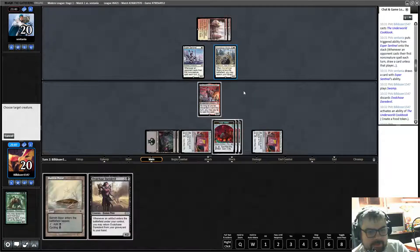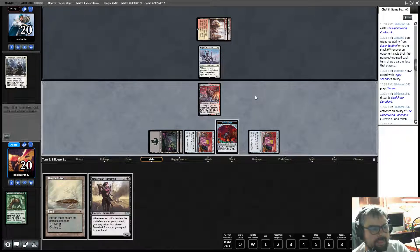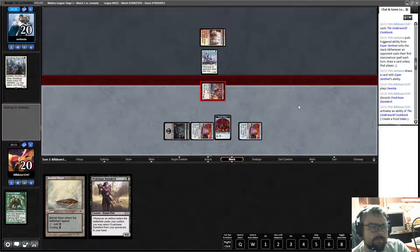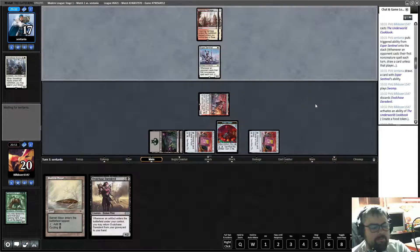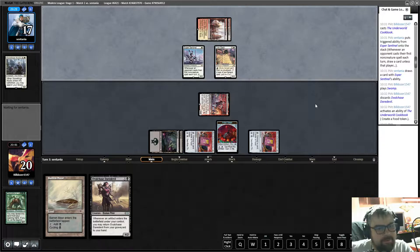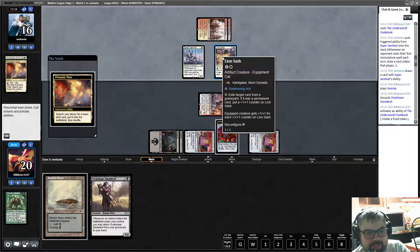We're going to kill the Mystic. Let's attack — there's no reason not to attack. Next turn we can kill the Esper Sentinel. Things are going kind of in our favor. Let's see what they do. They're going to exile target cards from a graveyard and put a +1/+1 counter on something — so they're just going to exile a bunch of things. Beginning of combat — is Esper Sentinel going to swing? Because I would.